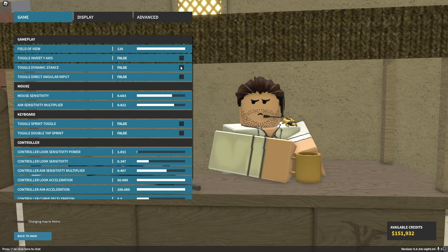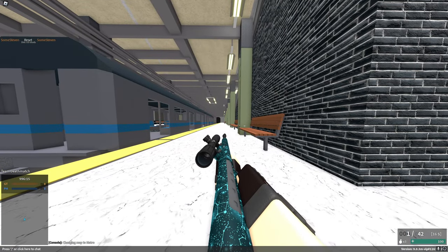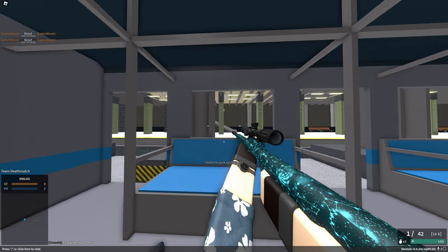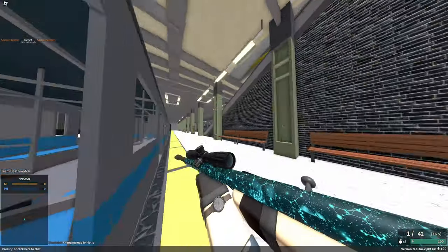Dynamic stance is one I also typically like to keep disabled. Basically what that does is — you can see whenever I crouch, my weapon moves, and whenever I lay down, it moves again. However, if I go ahead and disable dynamic stance, it keeps my weapon in the same exact spot every time I crouch or lay down. I just feel like it's better to be more consistent when it comes to doing your shots.